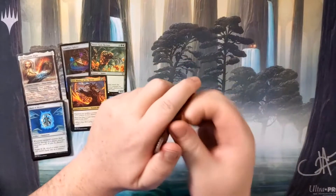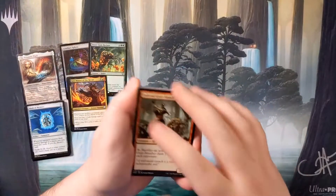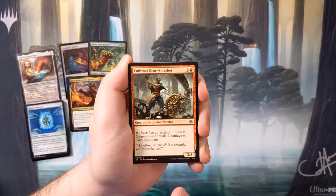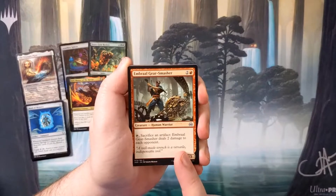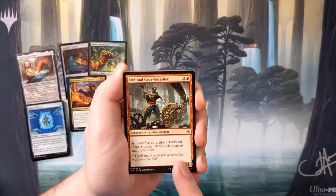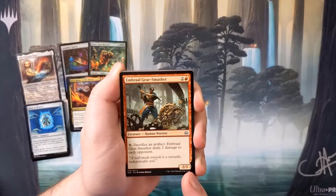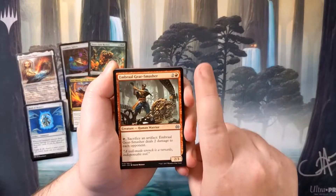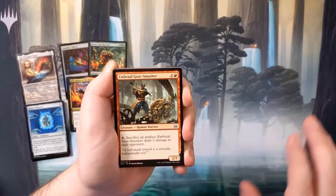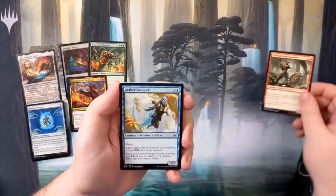Now let's open the Aether Revolt pack. Do you think we'll get one of those mythic Inventions? They definitely don't exist in this set. For those new to the channel, I opened about nine booster boxes, seven or eight bundles, an entire case of pre-release kits plus a few more — and got a single Invention out of all of that, which came out of the pre-release kits.